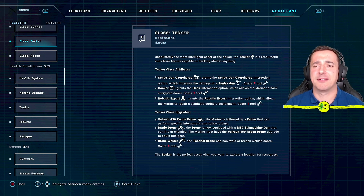The tech — also called teka — is the most intelligent asset, a resourceful and clever marine capable of hacking almost anything. They can grant sentry overcharge, improving a sentry gun's damage at the cost of one tool. They can also hack specific terminals — costing one spanner — which often opens doors hiding cool items like upgrades, sentry guns, or easier map access. The tech can also repair synthetics during deployment.